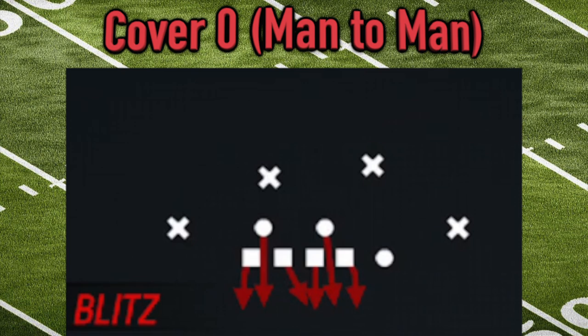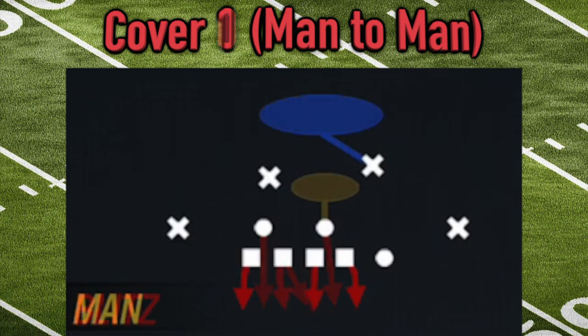Cover zero has five defenders on five potential pass catchers. What makes cover zero unique is that it has zero deep safeties protecting the deep area of the field, so essentially all of these coverage guys are on an island — it's just them versus the receiver.